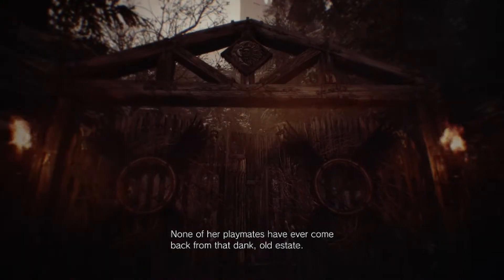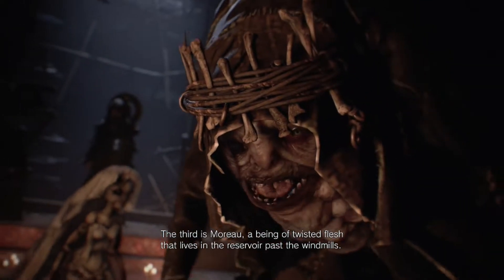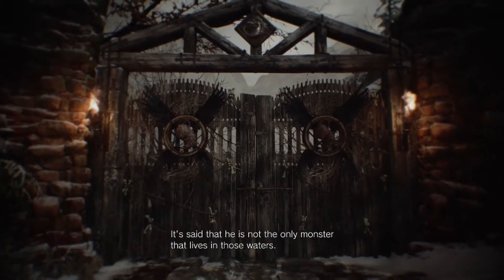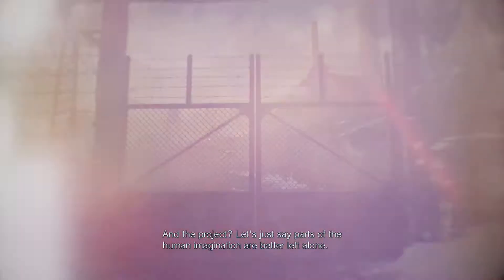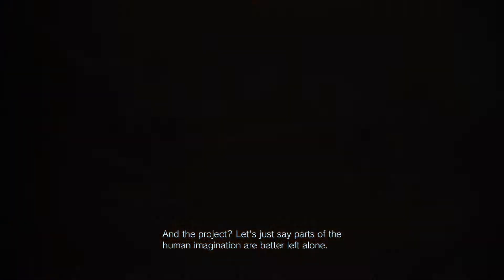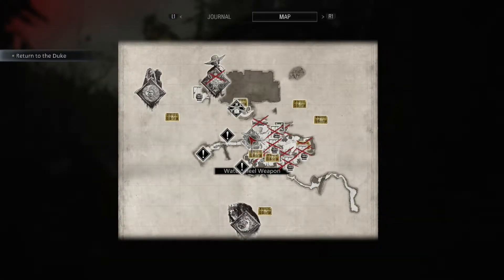The second lives deep in a valley of mist, the doll maker, Donna Beneviento. Oh no. None of her playmates have ever come back from that dank old estate. And according to the note, the key to Luthier's house is there. The third is Moro, a being of twisted flesh that lives in the reservoir past the windmills. It is said that he is not the only monster that lives in those waters. The fourth and most dangerous is Heisenberg. He works in his factory on the village outskirts. Let's just say parts of the human imagination are better left alone.